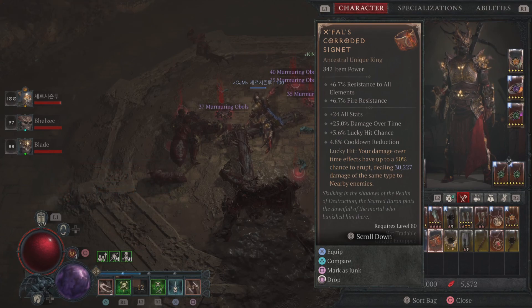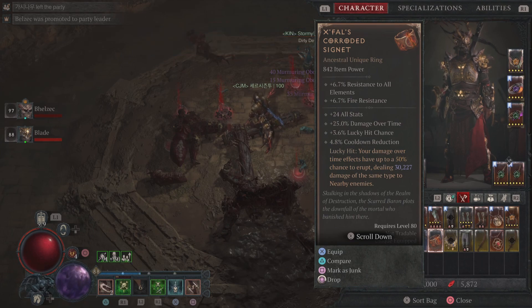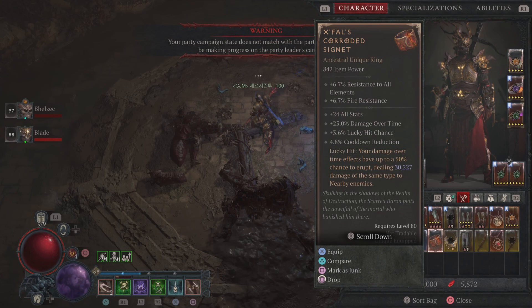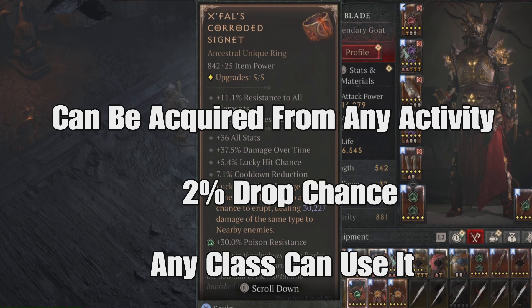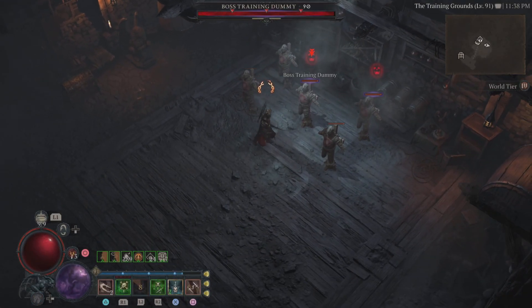This ring is really, really cool, so we're going to go over it. You have all stats, damage over time, lucky hit chance, and cooldown reduction. The cool thing about it is the lucky hit — your damage over time effect has up to a 50% chance to erupt, dealing 30,000 damage of the same type to nearby enemies. I ranked it up and got plus 36 stats, 37% damage over time, 5.4 lucky hit chance, and 7.1 cooldown reduction.